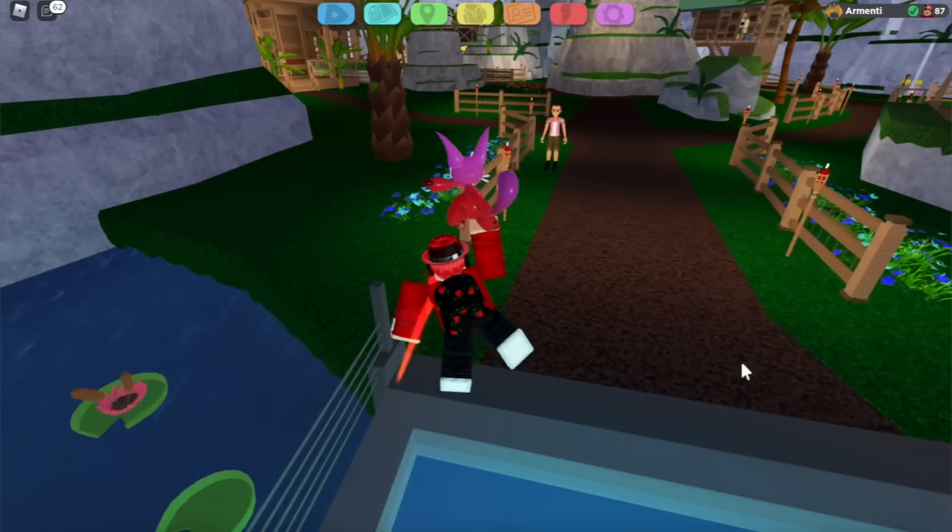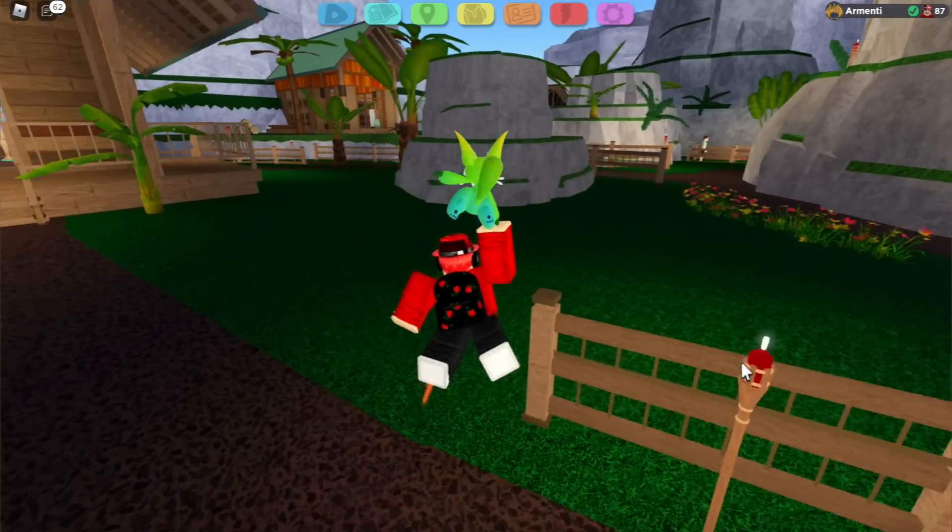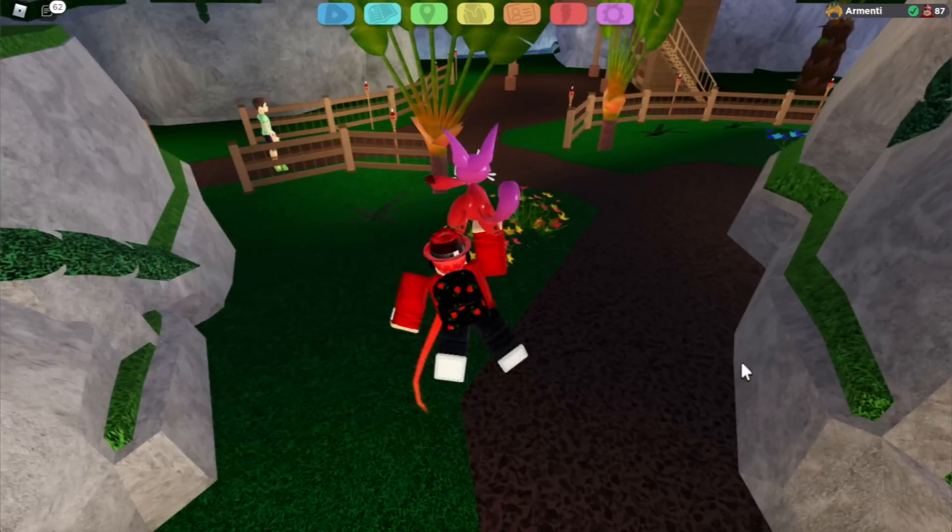The fourth trainer is located in Route Eight. When you get to Route Eight, just go straight and walk to a tree, and this trainer is going to be literally chilling near the tree.